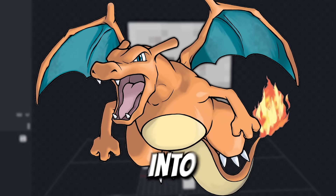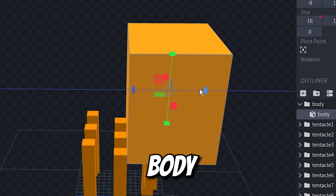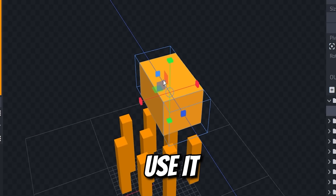Let's use this ghast here and turn it into Charizard. Slap on some Charizard orange first. Grab this body, shrink it down, and we'll use it for Charizard's head.